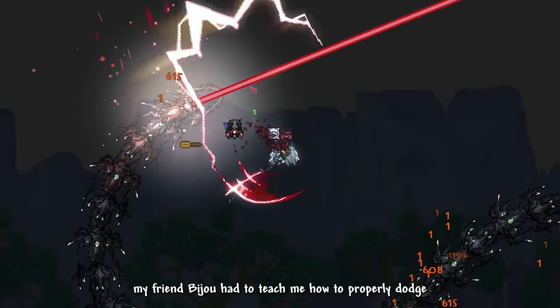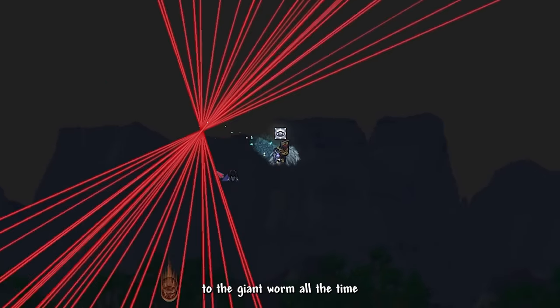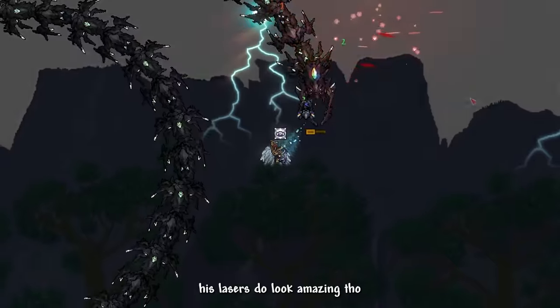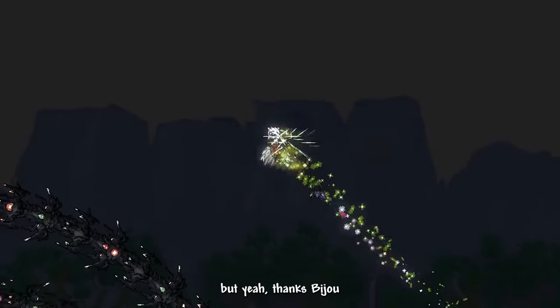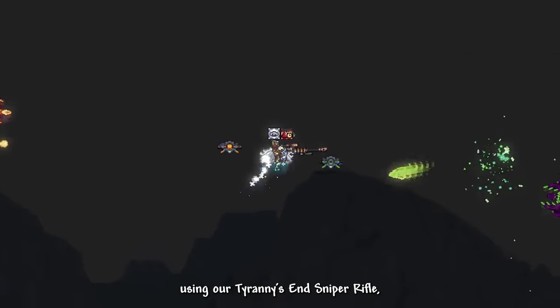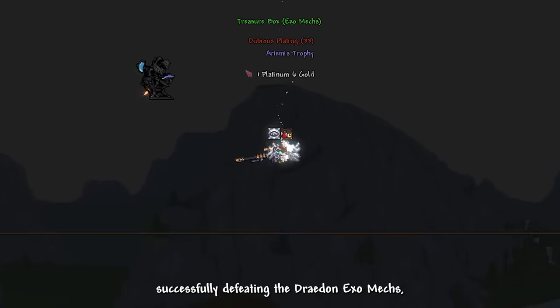My friend Bijou taught me how to properly dodge Thanatos — turns out we have to stay very close to the giant worm at all times. His lasers look amazing though. Using our Tyrannis Sniper Rifle, we sniped the hell out of Artemis and Apollo, successfully defeating the Exo Mechs.